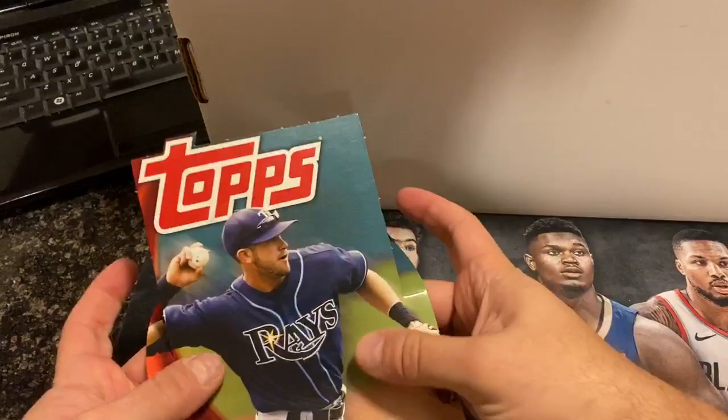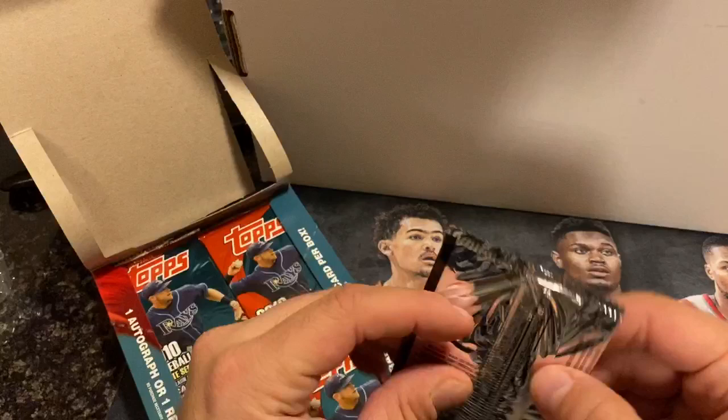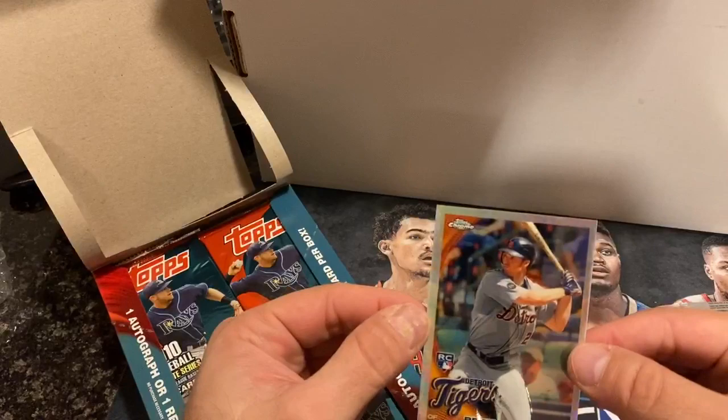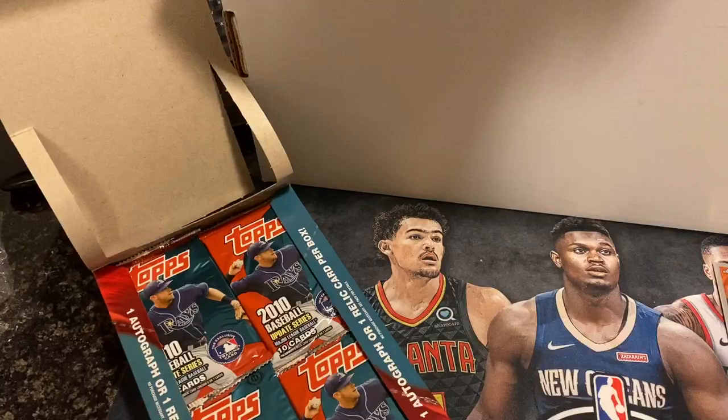Here is the box. There is a box topper in every 2010 Topps Update box. Let's see if we can get a Stanton out of this. We got a Brennan Bosch Topps Chrome refractor. It's got some stuff on it, kind of gross. Don't know what that is. We'll just put that over here for now.